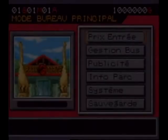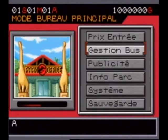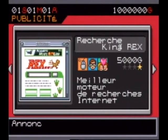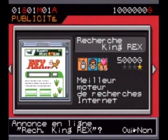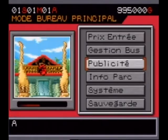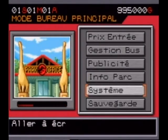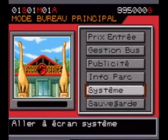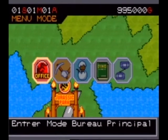There's the entry price — we'll leave that as is. The bus management, we'll leave for now. Advertising — we'll do that right away, because without advertising, people won't come to Jurassic Park, or rather, my park, Sata Park. A bit of advertising. Park info, we don't need for now. System settings, maybe we'll max those out. And the messages. There we go.